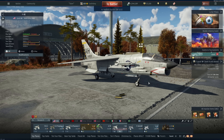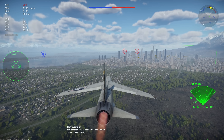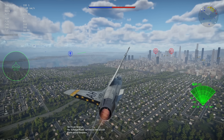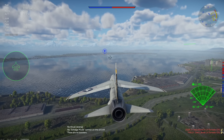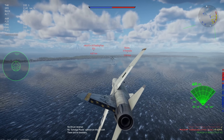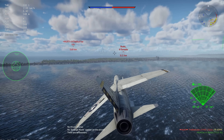AIM-9Cs aren't particularly special outside of their method of guidance. What they have going for them is the fact that they are radar-guided rather than infrared IR. We've got two Kfirs or Tornadoes nearby — I'm trying to get a lock but it is not working, so I might have to switch over to the AIM-9Cs.